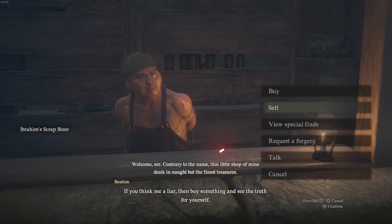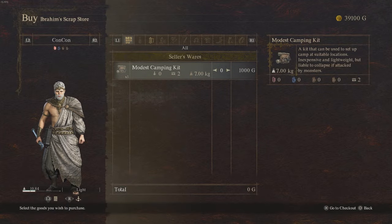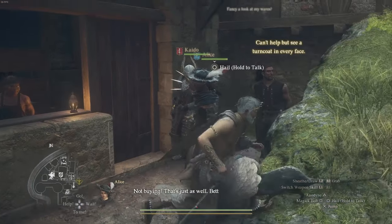When we speak to him, we'll be using his 'View Special Finds' option. These are things related to quests. As you can see, I haven't really lost anything quest-related, but I will demonstrate by removing something that is quest-related out of my inventory.